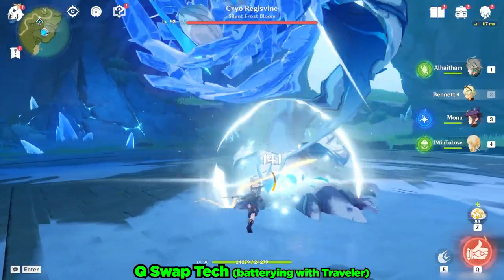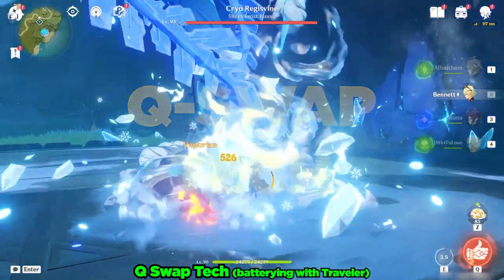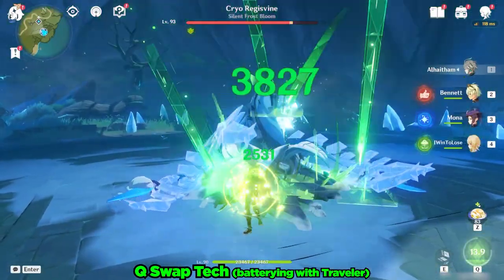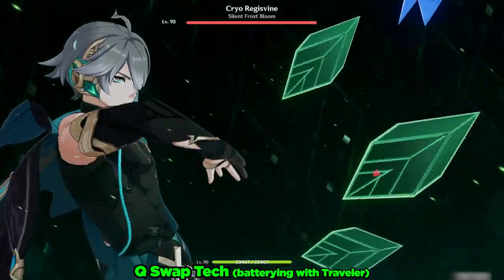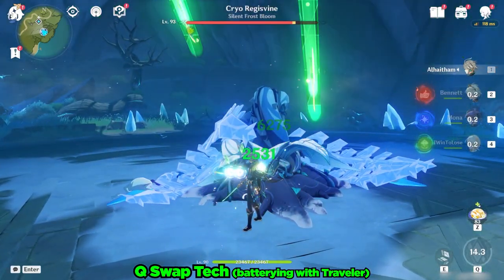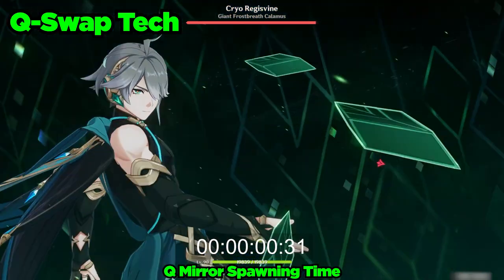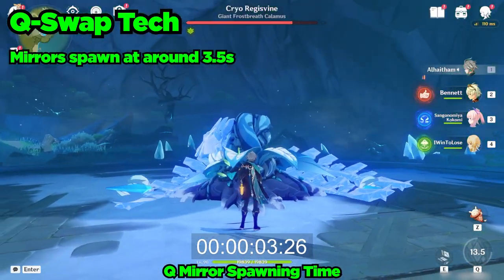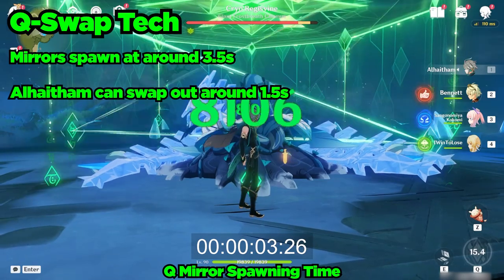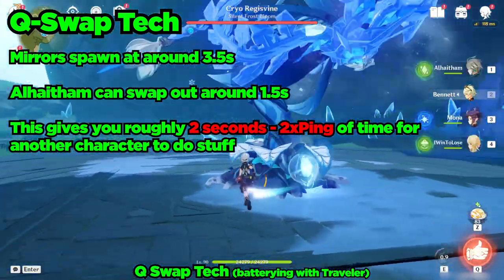The next super omega gigabrained advanced tech is the Q-swap tech. Al-Haytham is able to swap off, then swap back on and still catch the mirrors his elemental burst generates. Al-Haytham's mirrors generated from his burst don't spawn until roughly 3.5 seconds from when you press his burst button. And because Al-Haytham is able to swap out roughly 1.5-ish seconds after he starts his burst, this gives you roughly 2 seconds minus ping times 2, since each swap is based on ping, plus a few frames of time to do stuff with another character.